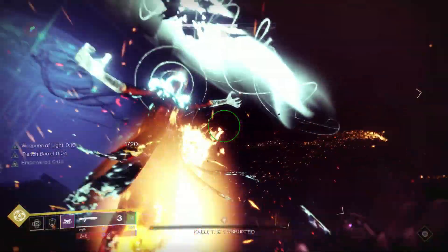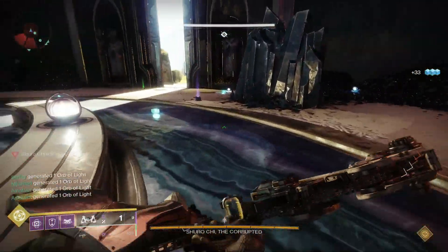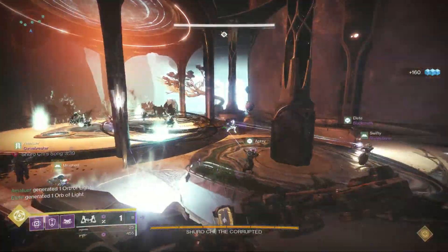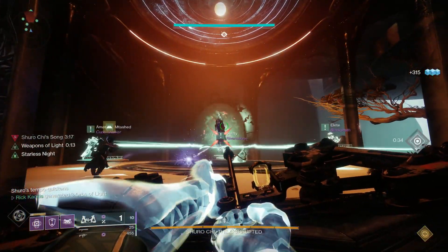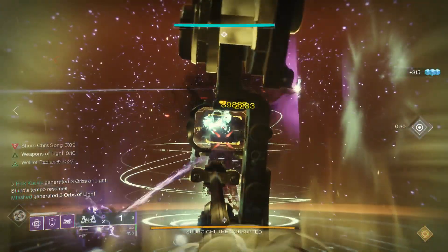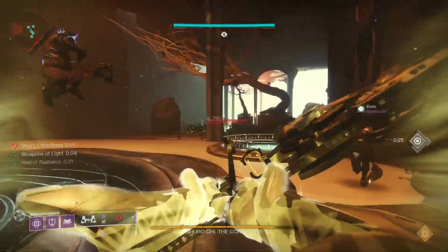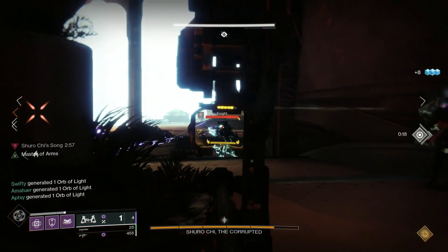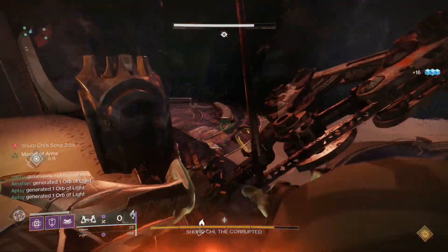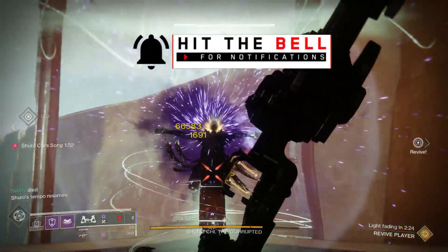Moving on, we have the second encounter against Shuro Chi. This does not last as long as the previous encounter in terms of a damage phase — you just have a few seconds to deal with one-sixth of her health or you wipe. So the incredibly slow rate of fire could hold it back. Does it? Nope. This thing chunks the heck out of Shuro Chi as well. We were easily able to put her into that immune damage phase and make her move locations with not too many rounds fired. In fact, people using the crystals to take down her shields said they only fired once and we still easily did enough damage.